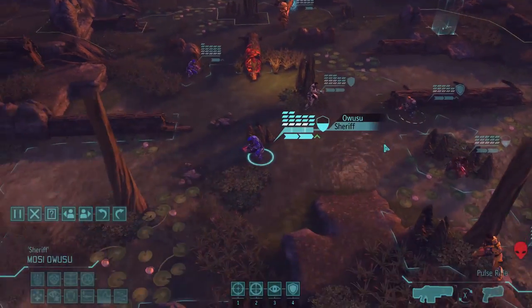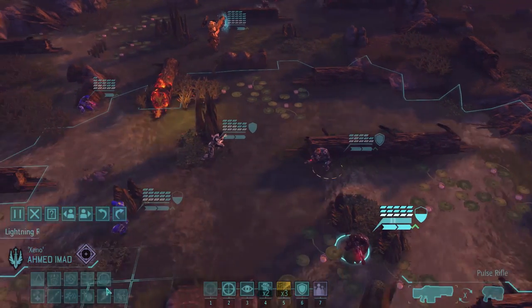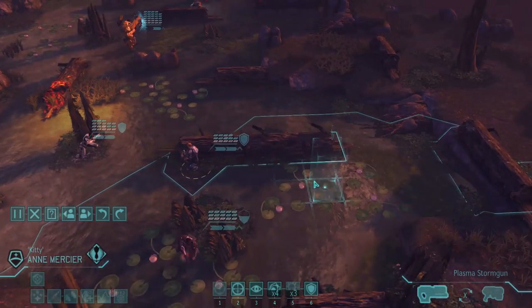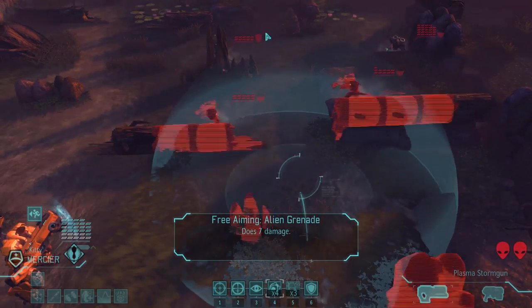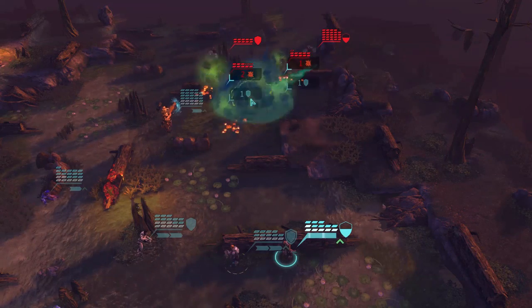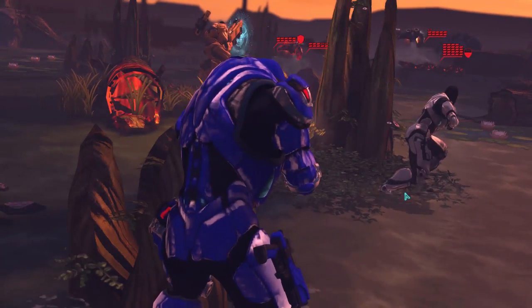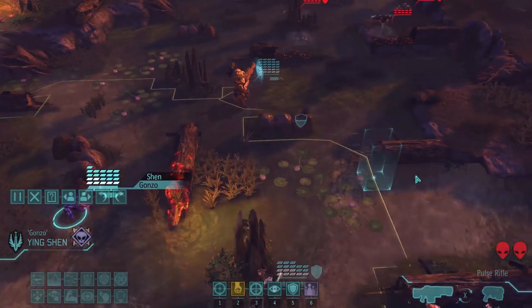Can I get holo-targeting up? Do I even have anyone with holo-targeting? Oh yeah, my scout. Does he have low profile? No, he doesn't. He's not high enough rank. Is there any full cover here? Not really. This is probably not close enough to throw a grenade. Would be easier to get a kill if they had no cover - this might destroy their cover. I'll throw a grenade anyway. Okay, it did destroy cover. Nice one. So that's two guaranteed kills.